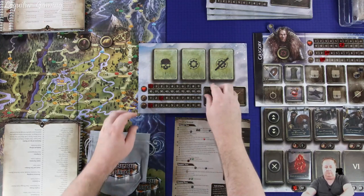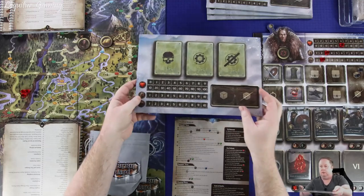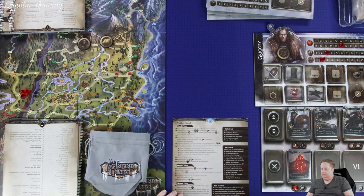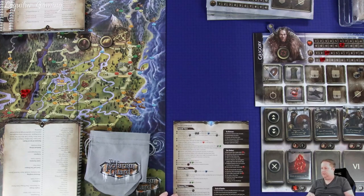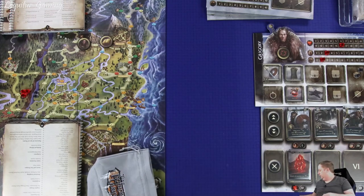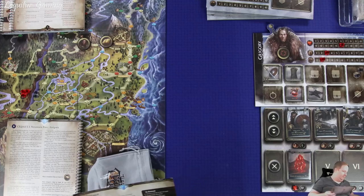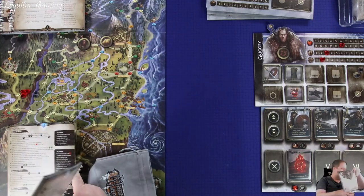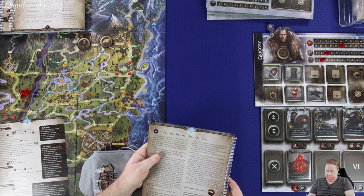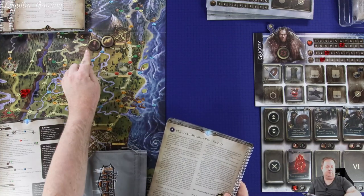First node, first battle - we got a little bit hurt. We do have a healing potion. Once completed, move the chip to node 31. I think that's it for the first battle. We didn't get any money - I'd like to have some money to heal. There are so many books. This game takes up a lot of space and there's a lot of different stuff to look at.